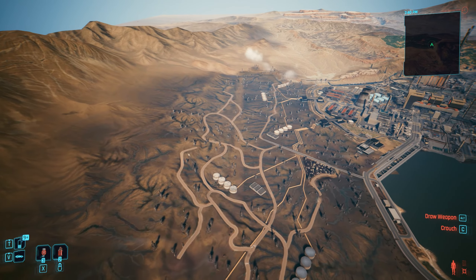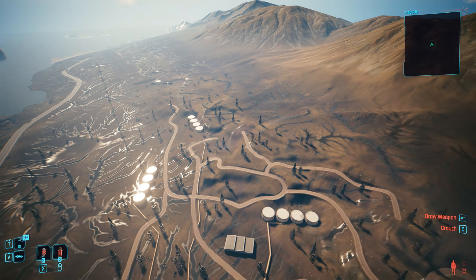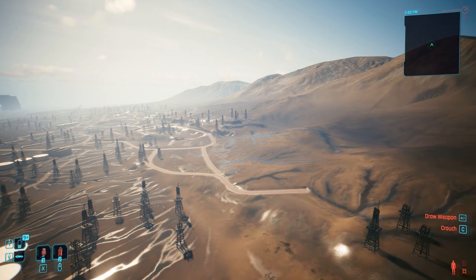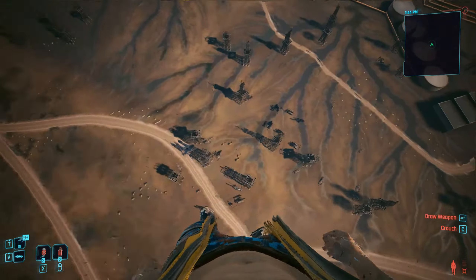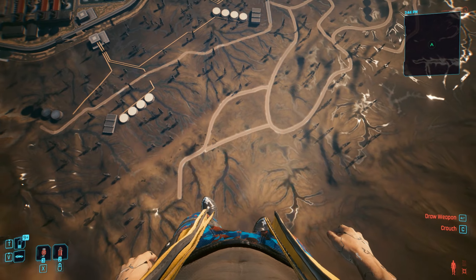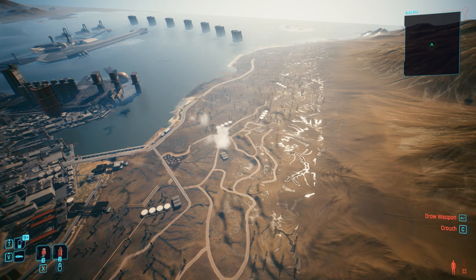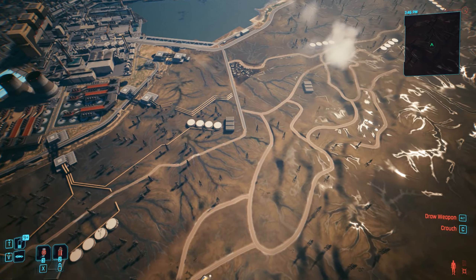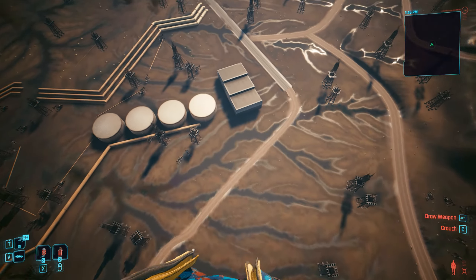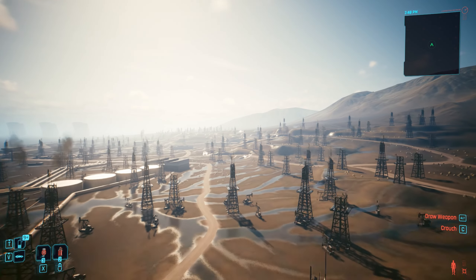I don't know if this is one of the reasons why Cyberpunk runs like absolute piss and shit, but that's a hell of a lot of models. So let's actually talk about what the hell is going on here — is there a reason for this to be so large and so unused? I don't necessarily think that the oil fields were supposed to house some kind of crazy buildings or entirely unique map sections not seen in the final game. You can look at concept art for the oil fields and see that it's mostly just barren, destroyed landscapes.